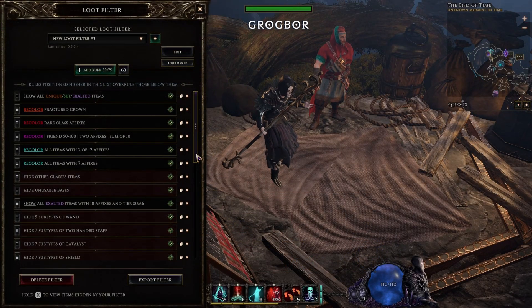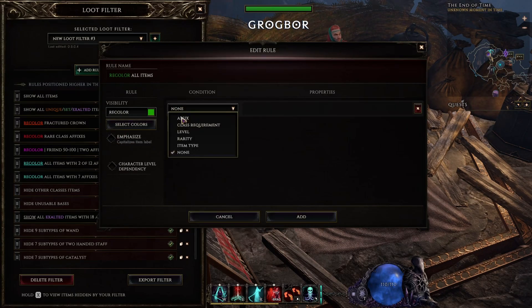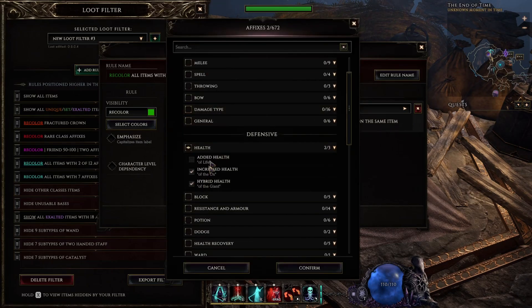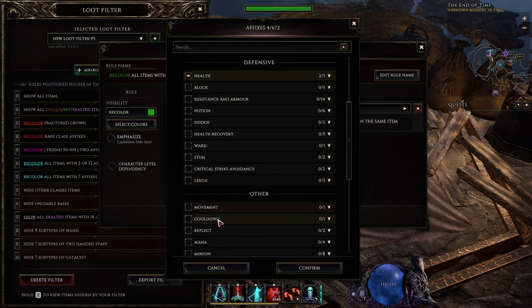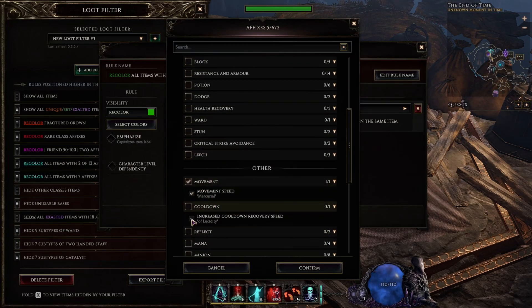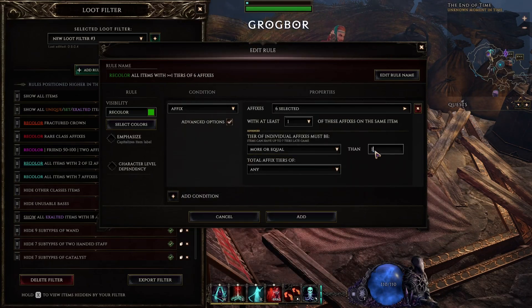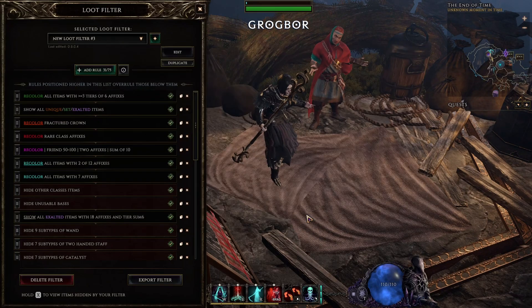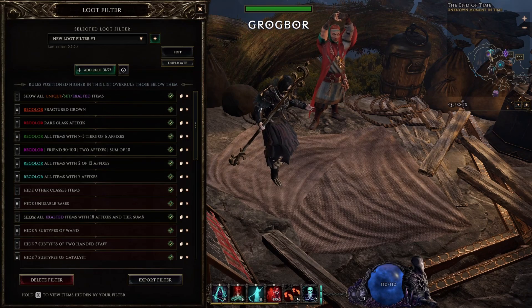All that is left to do is add a rule for shredding items. These are items you will need for early endgame crafting and you will probably run out of them very fast. Most of the time you want things like increased health, hybrid health — which is already highlighted — movement speed, critical strike chance, critical strike multiplier, and main damage scaling affixes like physical damage, etc. I like to use the color green for these. Remember to remove these affixes when you have enough crafting shards. If you are using this with the leveling filter, don't forget to set character levels. And that's all for your simple endgame loot filter.